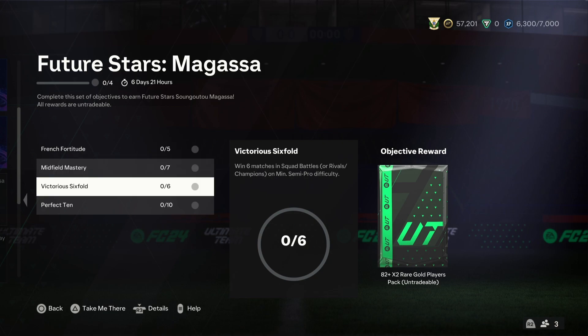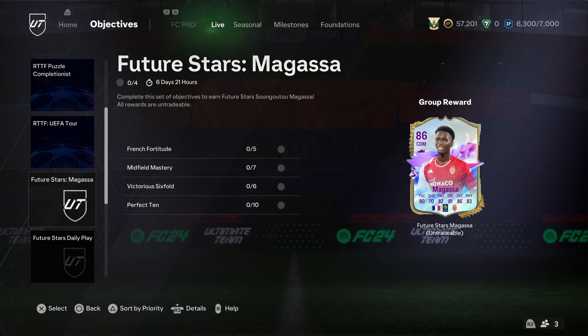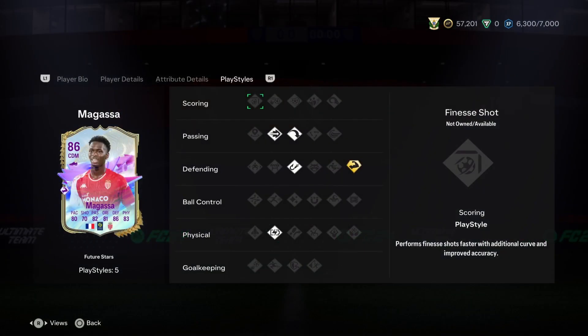Then you have to win six matches, score ten goals with a player from League One, and there you go, that's how you get him completely free. You just have to take some time to do the objectives and you will eventually get him.